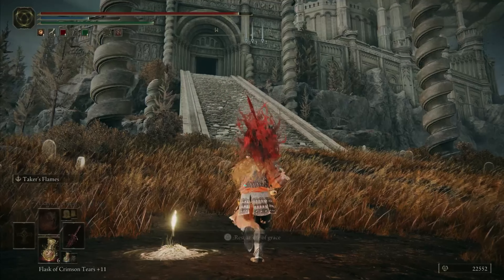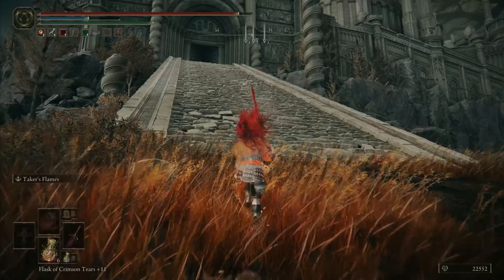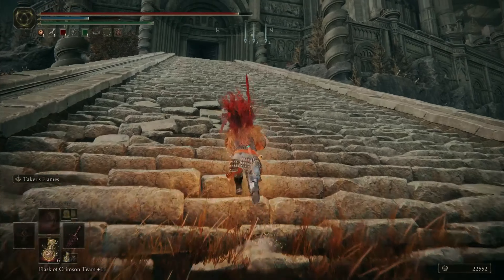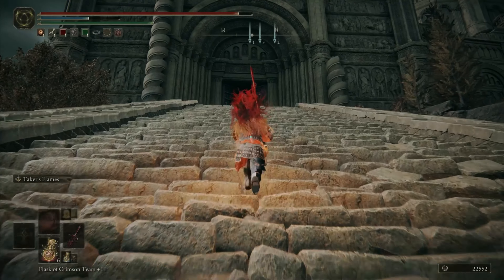Starting off here from the Main Gate Cross Site of Grace, we're going to be heading northwest to the Bell Tower Settlement, up this long stretch of steps.